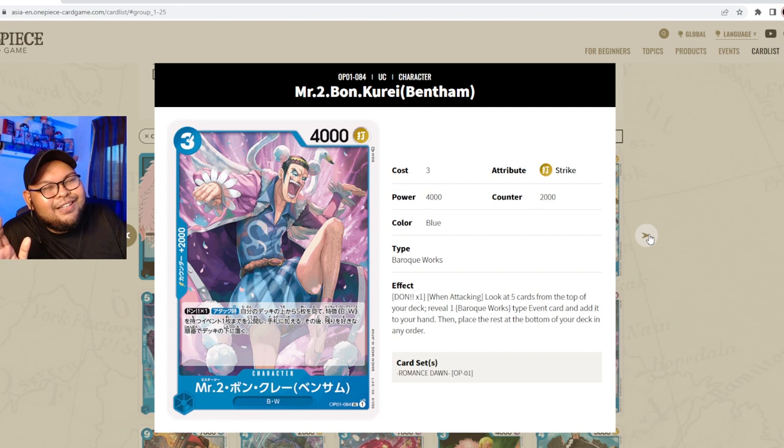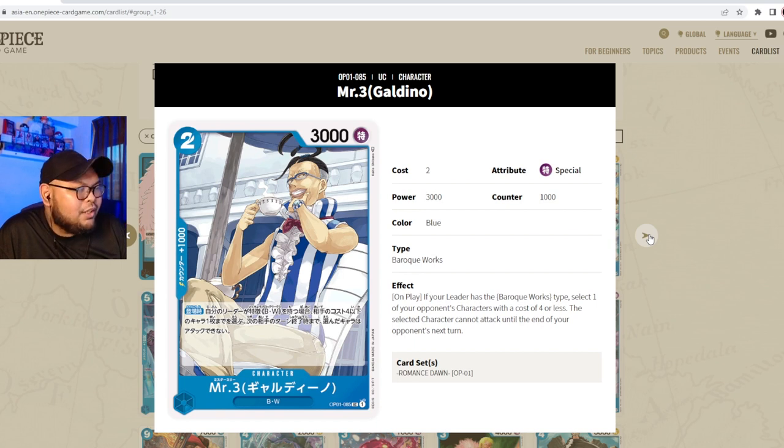Mr. 2 Bon Clay is three cost, 4000 power, striker attribute, counter 2000, Baroque Works. DON x1 when attacking: look at the top five cards of your deck, reveal one Baroque Works type event card, add it to your hand, and place the rest at the bottom in any order. Extremely powerful ability plus a great stat line. If you're playing Baroque Works, you need four Mr. 2 — even as a counter he's great at 2000.